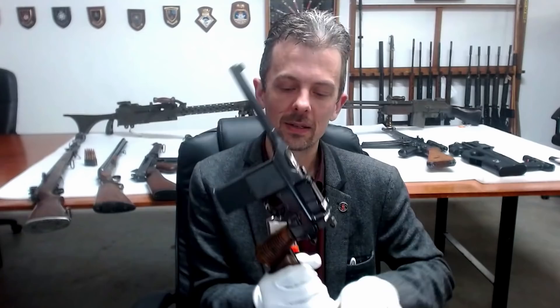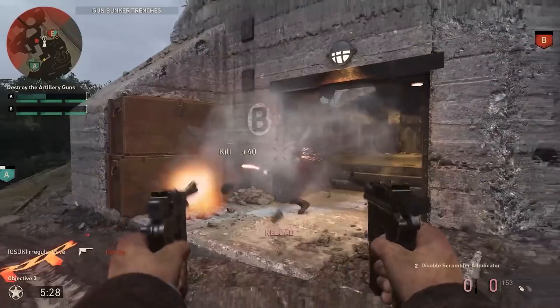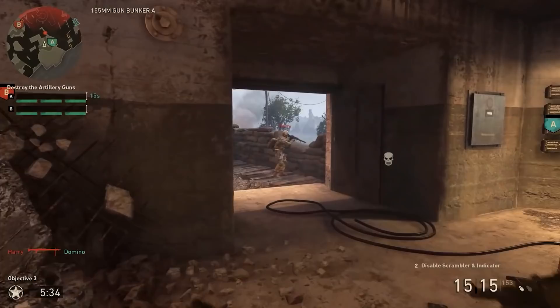I've just grabbed the Mauser Schnellfeuer, which is the select-fire semi-automatic C96 Mauser pistol. The first thing you notice in the gameplay footage is that we've got one in each hand and we're running and gunning with them. Fair enough — it's a game. It's not really that practical to do that. This thing on its own, without the buttstock, is pretty much impossible to aim, never mind one-handed, never mind both at once.